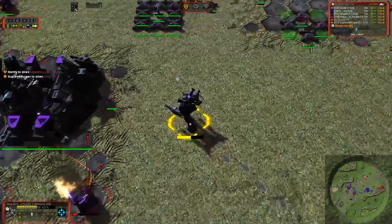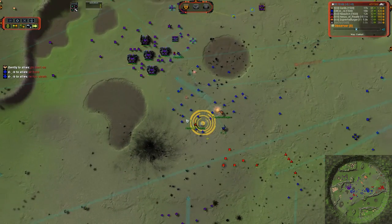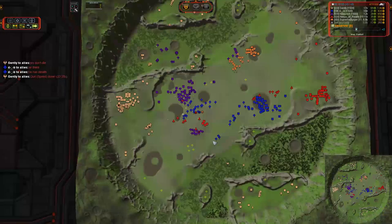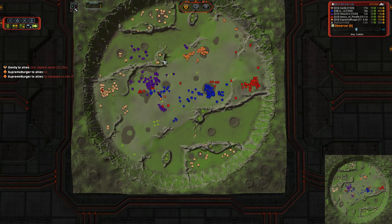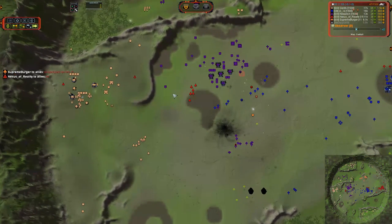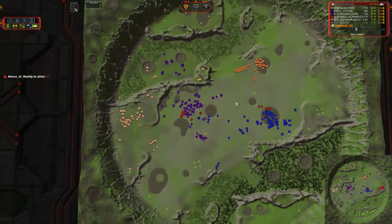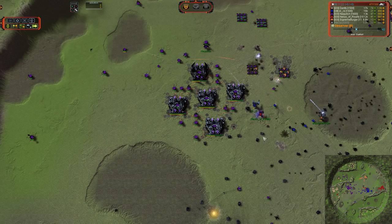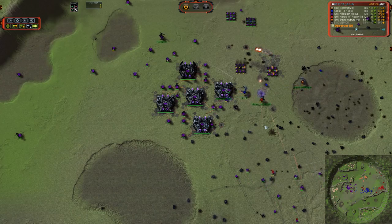Neckwilich is able to fire without taking fire in return due to a lack of intel. Supreme Burger is going to start throwing down more anti-air turrets as they move in this direction, so it looks like they are trying to coordinate some form of snipe. Gently continuing to drop outside expansions — his eco is easily double Nexus of Reality's. He is at 65-70 with reclaim, versus 35-38 for Nexus. Supreme Burger only has 13 and he's about to lose part of that. A couple of Rhinos in the back there — never underestimate the damage that Rhinos can do, because they can be quite brutal.